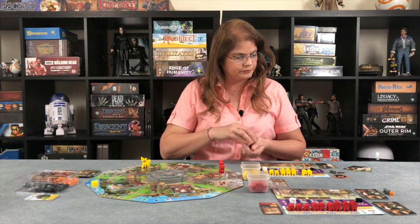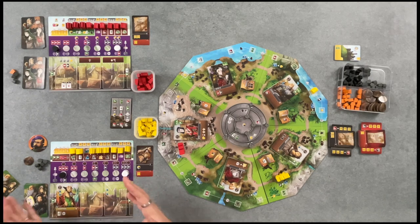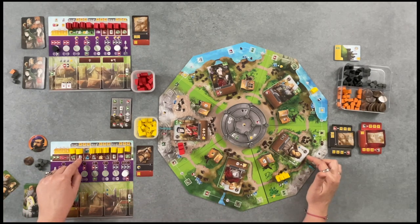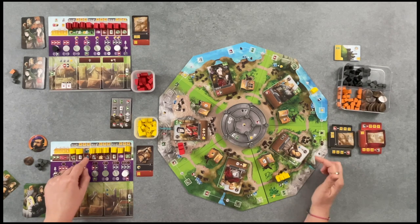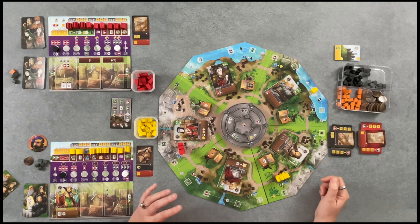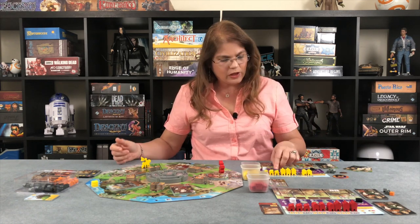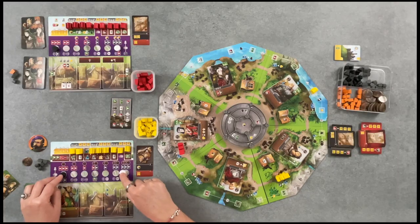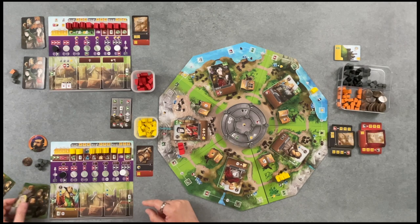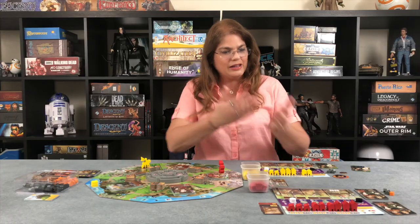That means next turn I could probably build at least my five-point building. I moved, I could have dismissed him but he's very expensive. Then I did my main action. I could hire him, but I'm not interested in manuscripts and I only have a dollar — so even if I wanted to hire him, I couldn't. After that we check for a collision — no collision yet. I go back up to three cards and I got Clovis, which I love. Let's go to the AI, have his turn, and then come back to me.